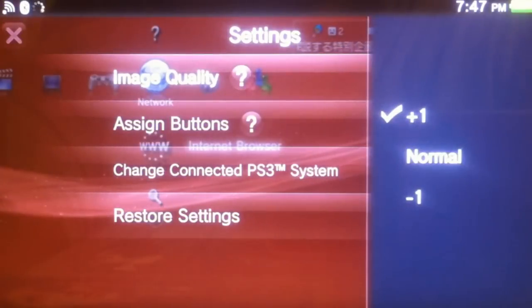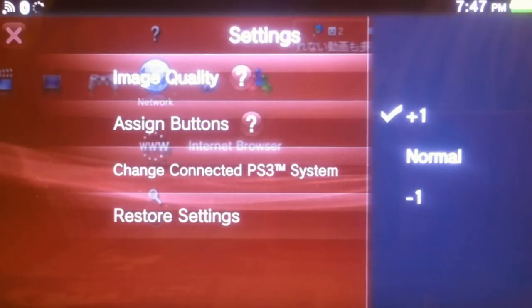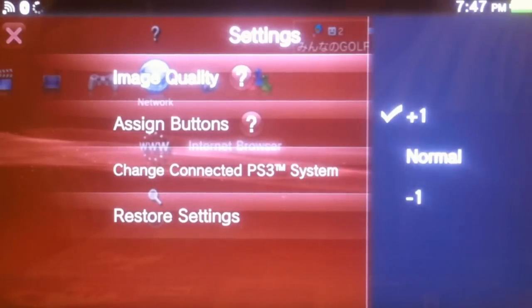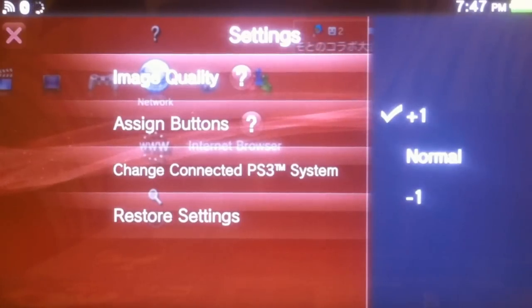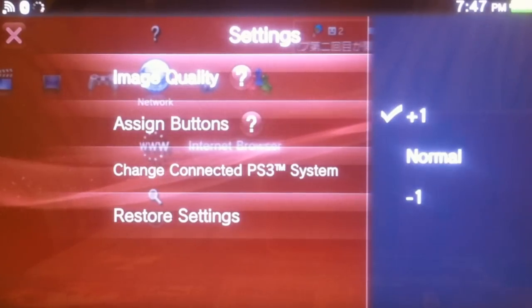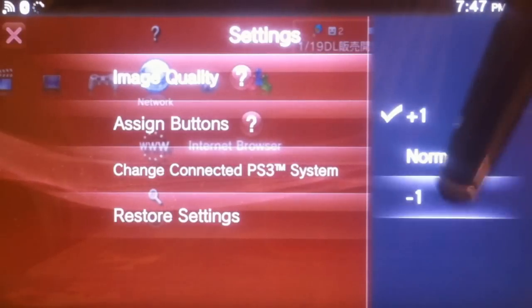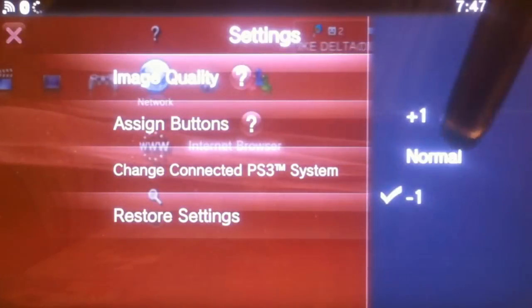You've got image quality — you can do plus one for better image quality. Now, it does give you a little bit of lag. To the untrained eye you really can't tell, but when it gets down to it and you need that one-on-one input when you're playing games online or whatever, when that feature is available, I suggest you put the image quality to negative one because the response time is a lot faster. But for now, we're only going to do plus one.